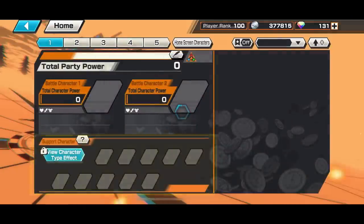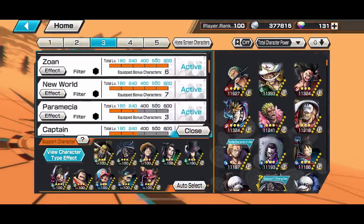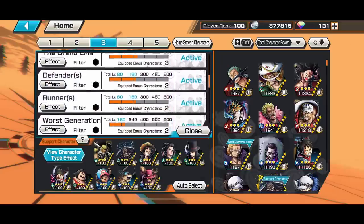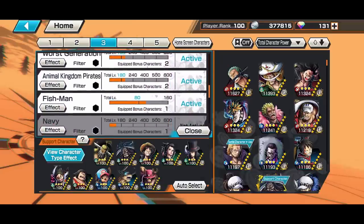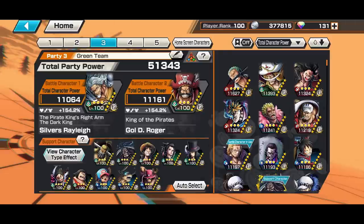Let me show you the support tag I'm using. The support tag is Attacker, Straw Hat, Zoan, New World. The extra tags are Paramecia, Captain, The Grand Line, Defenders, Runners, Worst Generation, Animal Kingdom, Pirates, and Fishman — with 154 support percentage.